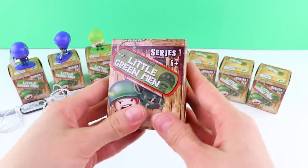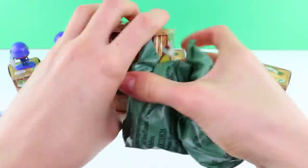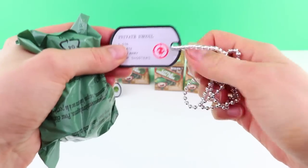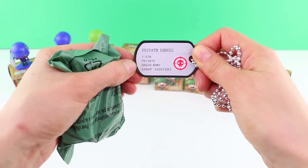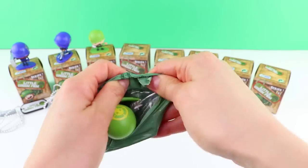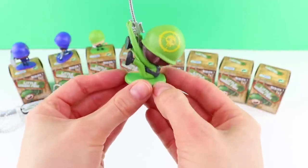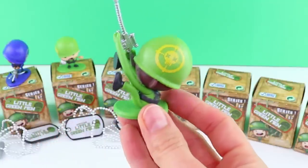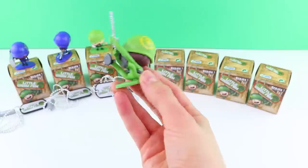Number four of the Awesome Little Green Men. We have Private Recoil. He's a private from the Green Army and he is a sharpshooter. Can you see — Private Recoil is bouncing back on his bum because he's recoiling from the gun. What a pose! Let's put him down.